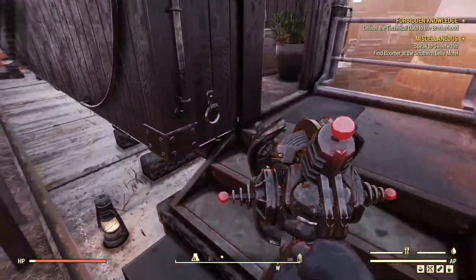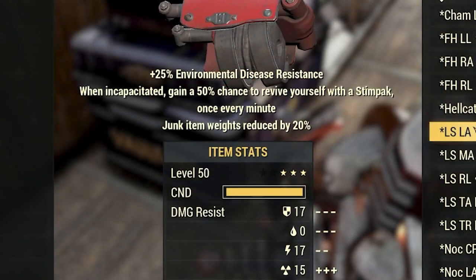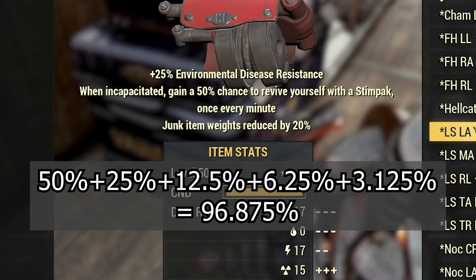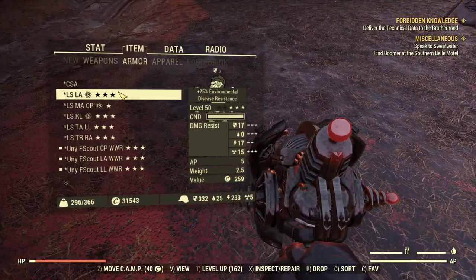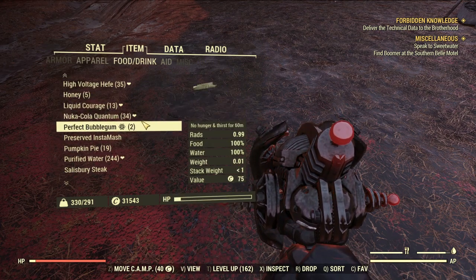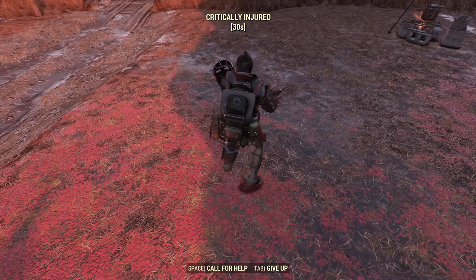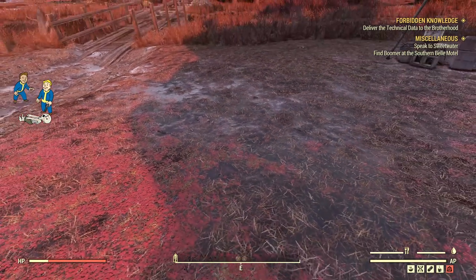I forgot to bring my life saving armors. The life saving armor effect is: when incapacitated, gain a 50% chance to revive yourself. You can stack them with multiple pieces, but it's multiplicative, so it's impossible to make it 100%. Now I'm equipping 5 pieces of life saving armor, and it's time to eat another pumpkin pie. And it works just like that.